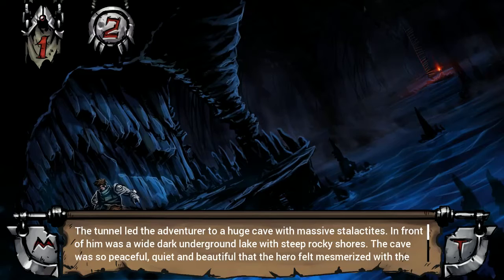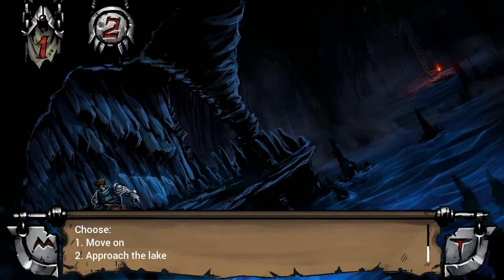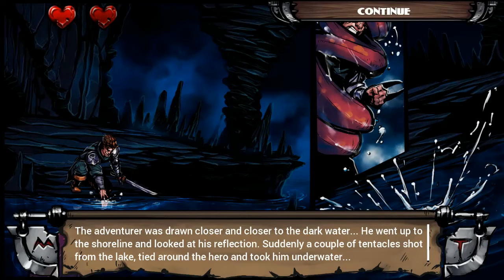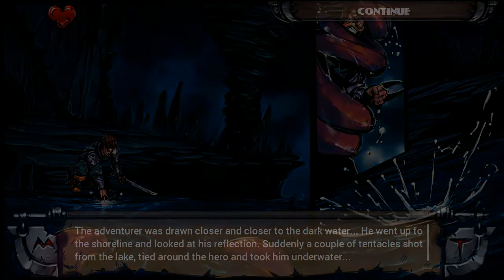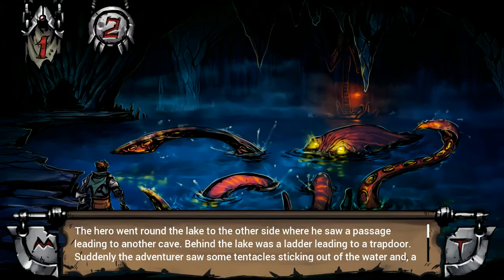The tunnel led the adventurer to a huge cave with massive stalactites. In front of him was a wide dark underground lake with steep rocky shores. The cave was so peaceful, quiet and beautiful that the hero felt mesmerized with the view. Should he go or walk closer to the water? We're gonna approach the lake! What's the worst that could happen, Frodo? And we have indeed died. A watcher of the lake woke up and enacted some sort of horrifying tentacle scene upon us. We shall blame Frodo for this.